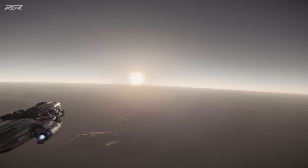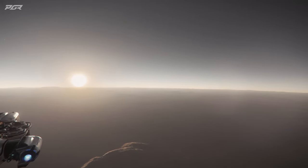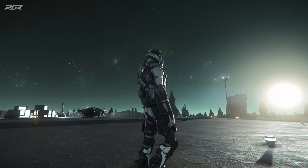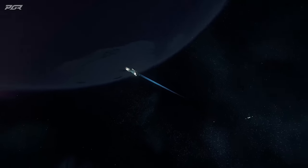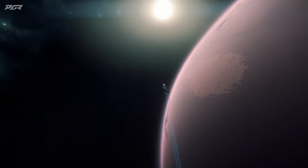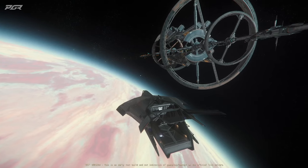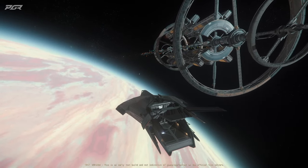The refueling stations include Checkmate, Obituary, Starlight Service Station, Patch City, Gaslight, Rod Fields and Supplies, Rat's Nest, End Game, Dudley and Daughter, and Megumi Refueling. As for Pyro planets: Pyro One is described as orbiting very close to Pyro's volatile star with high temperatures and atmospheric pressures. Pyro Two is called Monox — the coreless Monox, nicknamed for its toxic carbon monoxide atmosphere, bears the scars of old mining operations.